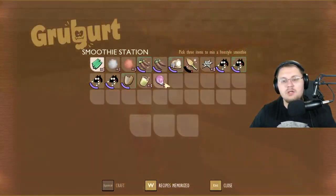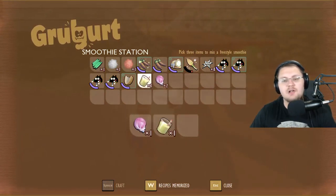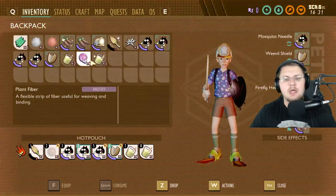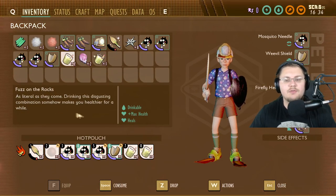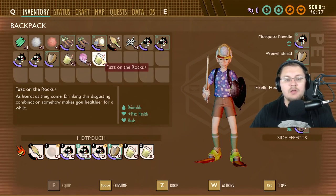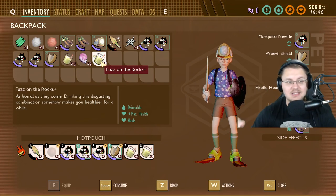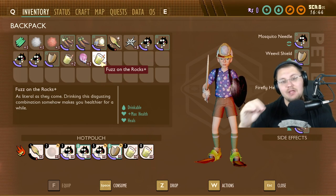Back to Smoothie Plus — you go to the smoothie maker, put in one muscle sprout, then add two of any smoothie. I'm using Fuzz on the Rocks since it's the easiest to make, and now it becomes Fuzz on the Rocks Plus. The regular Fuzz on the Rocks gives you maximum health boost and heals you. The Plus version is approximately quadruple the potency — even more max health, even more healing.